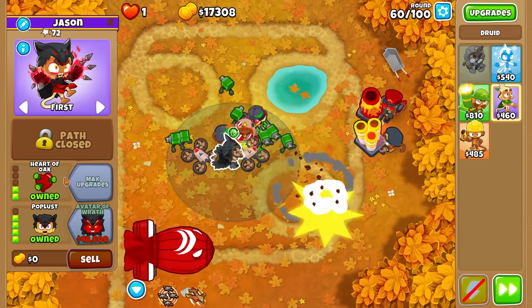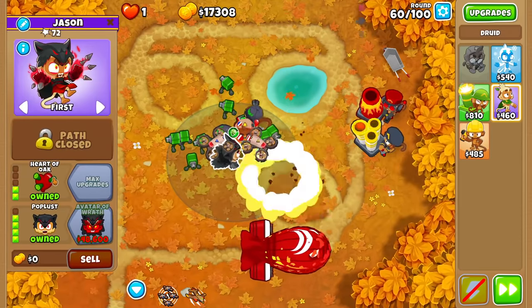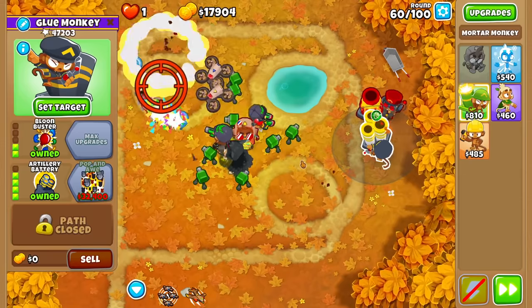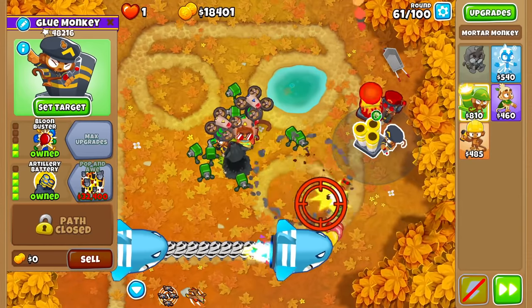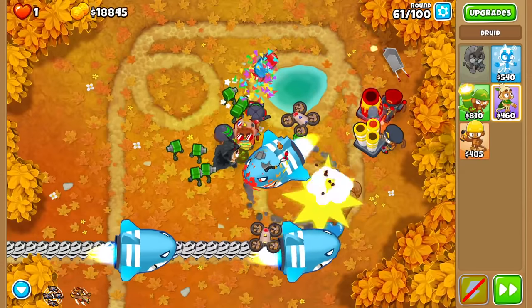We're going to go for a Druid here with the Thorn Swarm, and I'm going to go for Heart of the Oak because I don't want round 76 to kill me for no reason. Even though Heart of the Oak is better with a top path, it's still not nothing with a bottom path. Mortar again saving the day — Artillery Battery at 50k pops already. That other guy is doing nothing at 1,500.